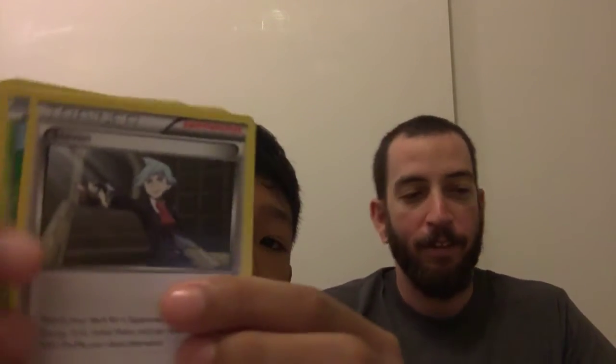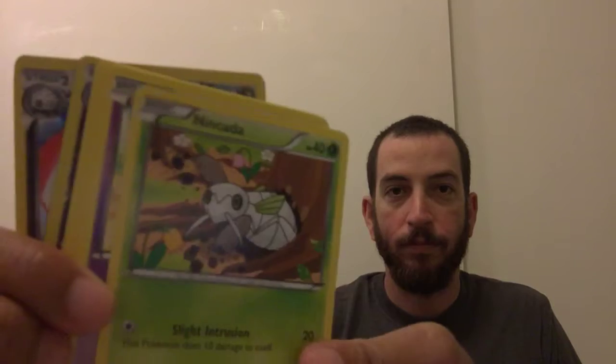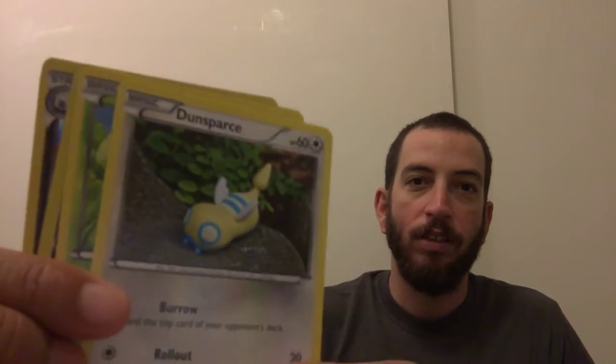Trainer, Trainer, Natu, Spearow, Thunderspark, Whirlpool, Dragonair reverse holographic, and a rare — what do you got? Salamence. Sweet. And then I got a Latios — Mega Latios.